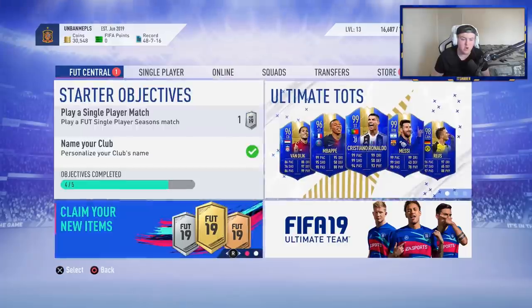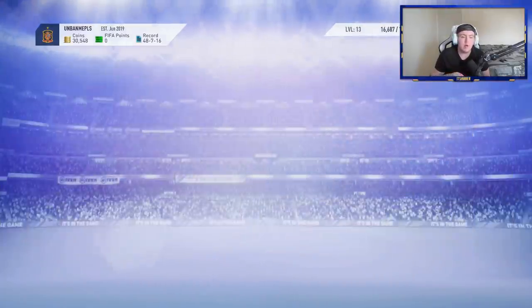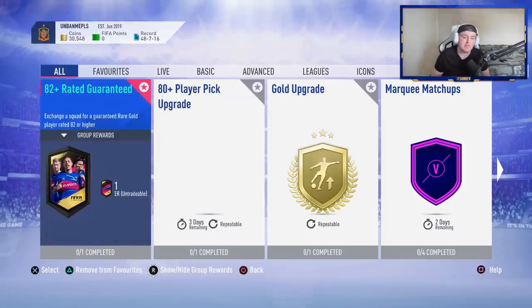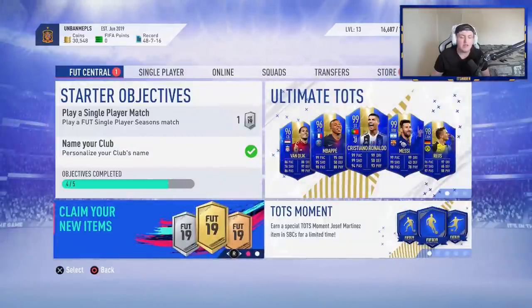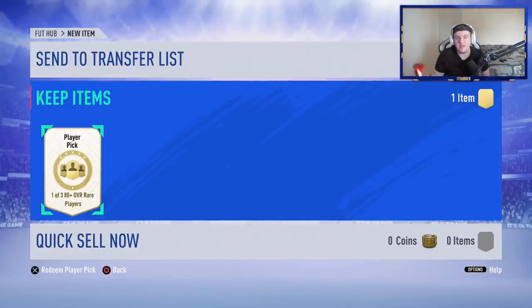I've got 10 packs in the store and one new item. I've got a player pick item — EA brought out the 80-plus rated player pick, where you get three players in a player pick all rated 80 or above, and they're rares. We also have the 82-plus guaranteed. I've built 10 of the 82-plus guaranteed and one of the player picks. I'm going to open the player pick first to see if it's good value, and if we don't get anything in the 82-plus packs but get something decent in this, I'll build more of these instead.